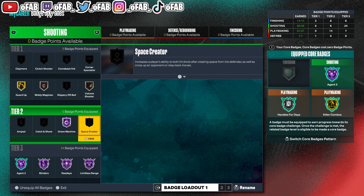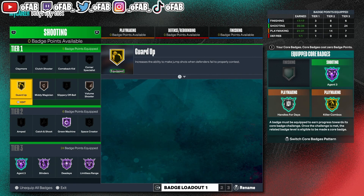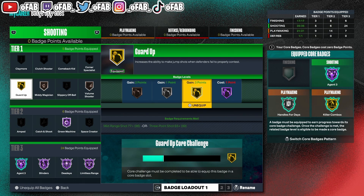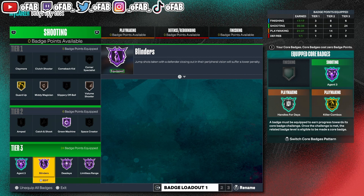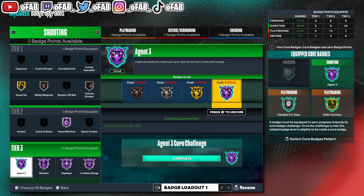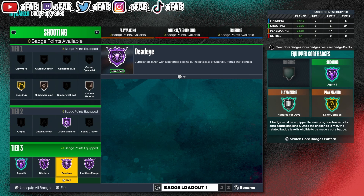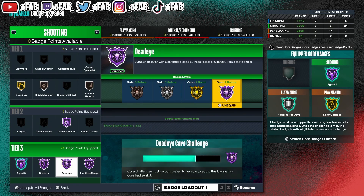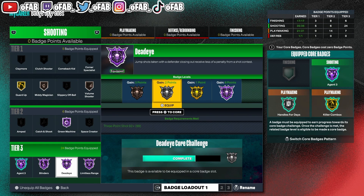For shooting, this is what I'm rocking. I got Volume Shooter on bronze, Mini Magician on bronze, Guard Up on gold. If you guys do the fast stop a lot — that left stick diagonal down move that gets you the crab — Guard Up helps that move a lot. If I hit 39, I plan on putting an extra badge point on shooting and getting Hall of Fame Guard Up. Then we got Hall of Fame Green Machine, Hall of Fame Agent 3, which is really easy to core, Hall of Fame Limitless is almost cored, Hall of Fame Blinders since we crab a lot, and of course Hall of Fame Deadeye. As you guys can see, Hall of Fame Deadeye works in competition — it's really OP.